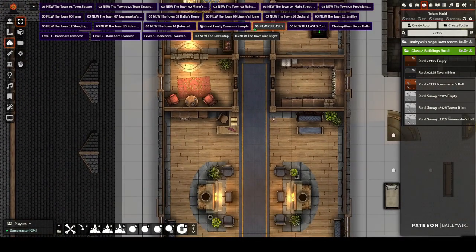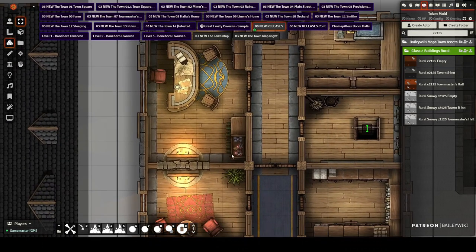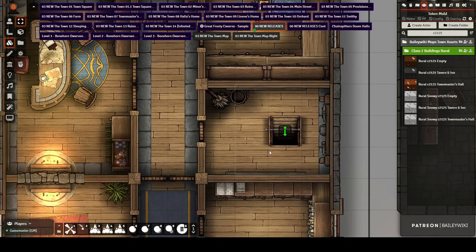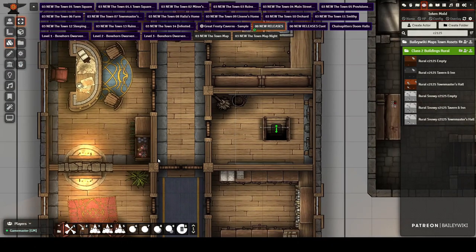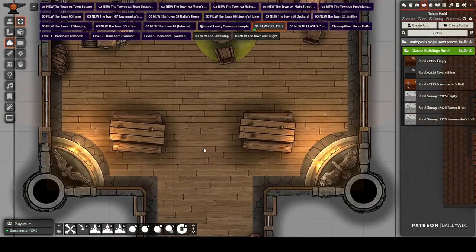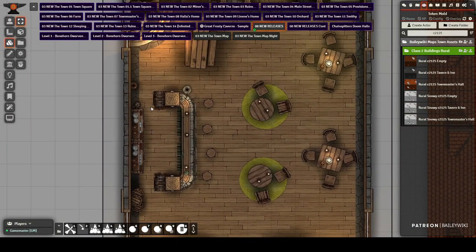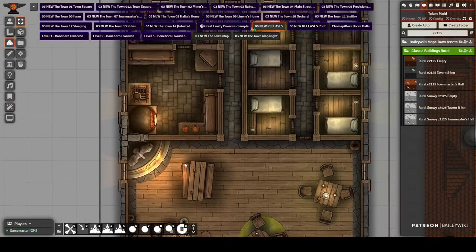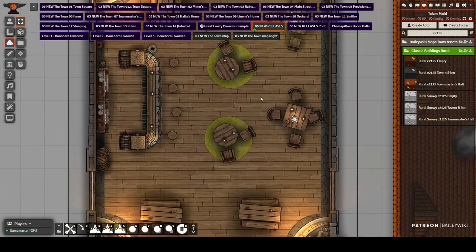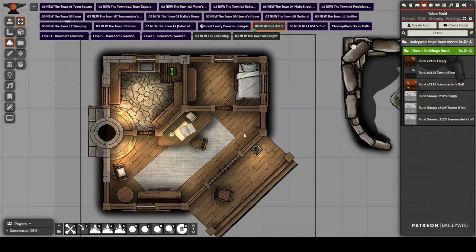Here's the town master's hall — pretty self-explanatory. There's his office with liquor, a bathroom, and downstairs which could potentially go to the cells or anywhere else. There's also a tavern version. I'm going to try to make every building have a tavern version going forward. This one is decorated in a particular motif with many rooms and the ability to have a basement if you activate it.